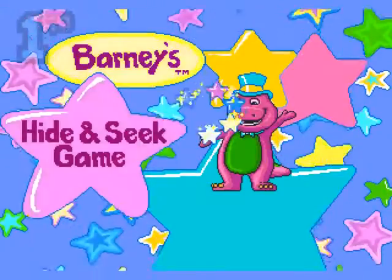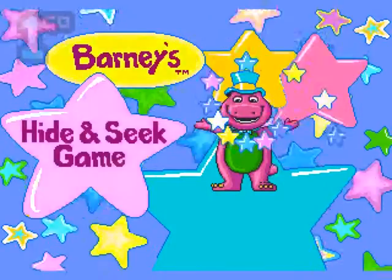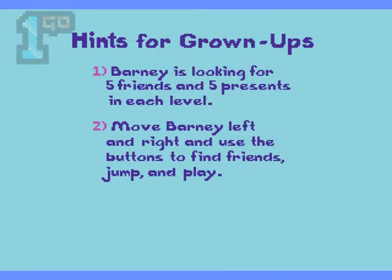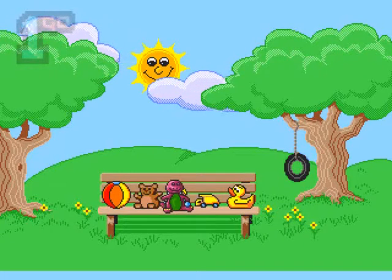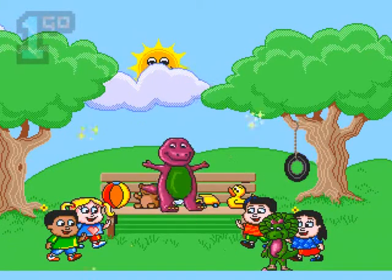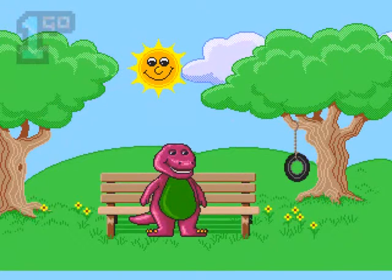Welcome to One Go Short Play. I'm Mike, your host, and we are playing Barney's Hide and Seek Game on the Sega Mega Drive. The game has you going around as grown-ups — Barney is looking for five friends and five presents in each level. Move Barney left and right and use the buttons to find friends. Barney's got no mates! Check out the animation, check out the voice.